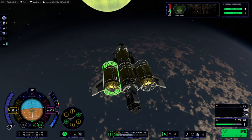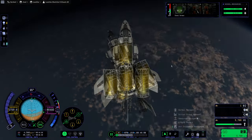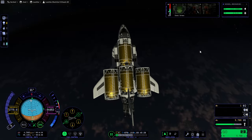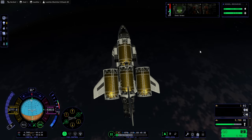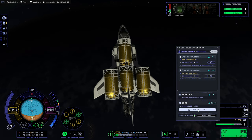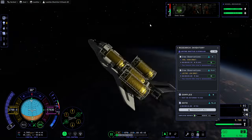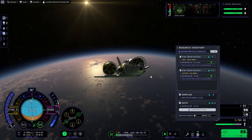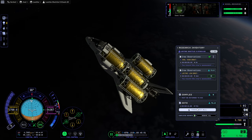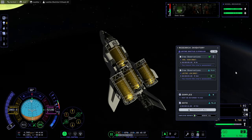These tanks are sort of vulnerable because they're not being protected by wing pieces or anything. I'll just transfer as much as possible into the centerline ones. 2800. It's actual science we can transmit. I wonder how — this doesn't even have an antenna, but I guess it's relaying through something. Apparently not transmitting the other one.